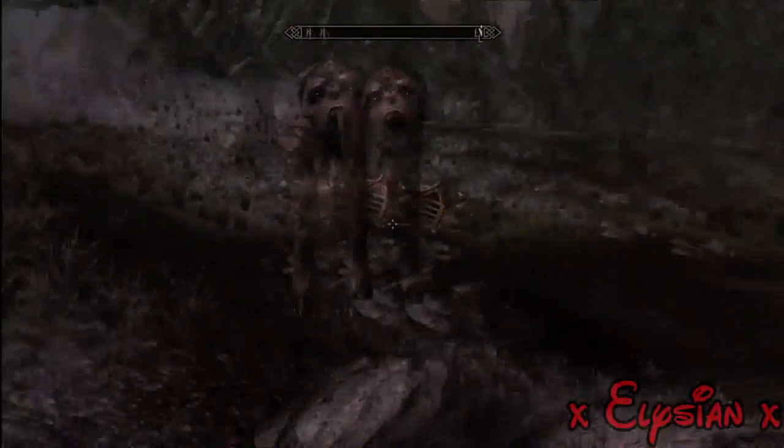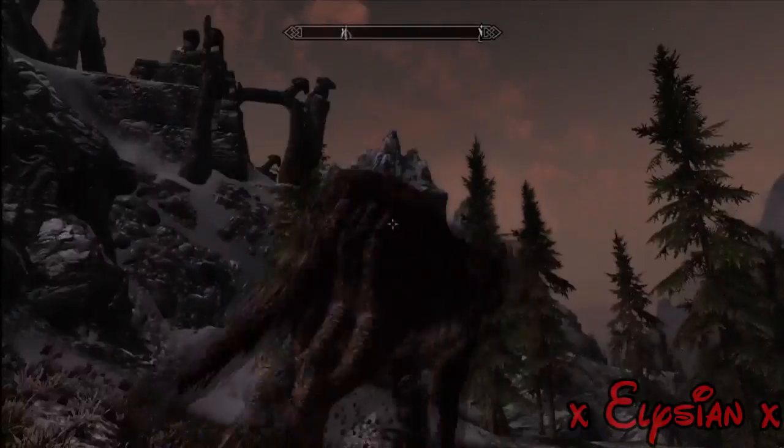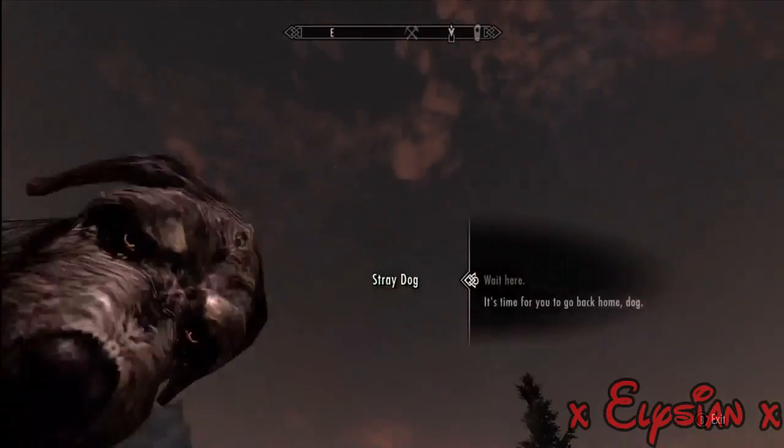Dialogue options have just been added. He will now follow you anywhere you go, and you can tell him to stay, or you can tell him to go away. It's completely your choice. But warning — if you do tell him to go away, he will not come back.